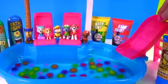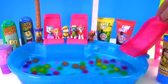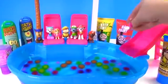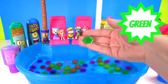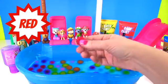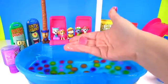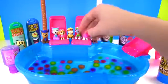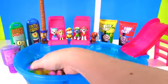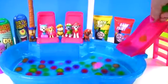The orange Orbeez goes down the slide! Look at this one — it's purple, and it's going down the slide. Now we have a big yellow one going down the slide. Time for a big green one down the slide! Look at this red one — it looks super cool, going down the slide. Here's a little pink one, pink like Sky, going down the slide! Let's grab a whole handful — look at all the different colors! And let's watch them all go down the slide!